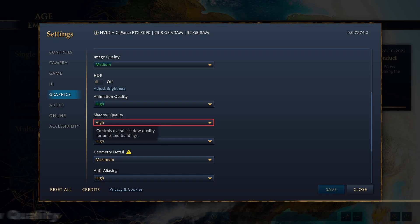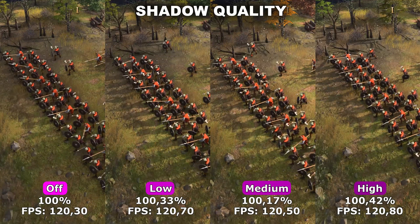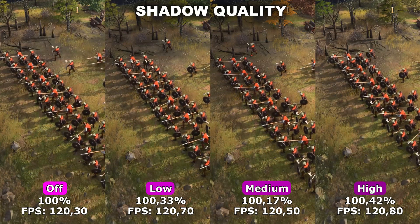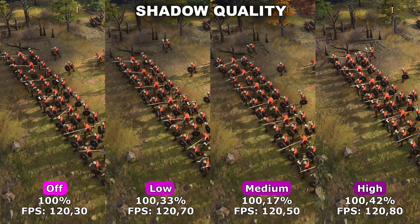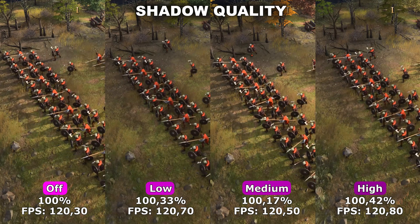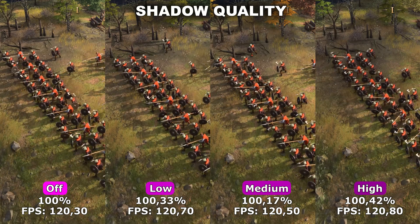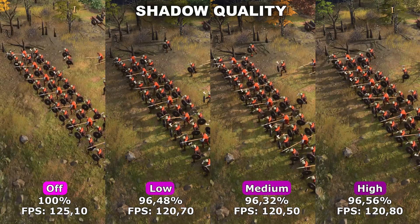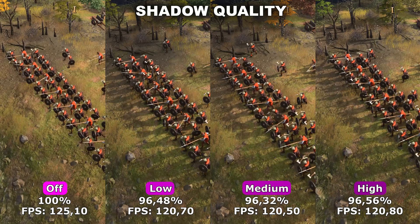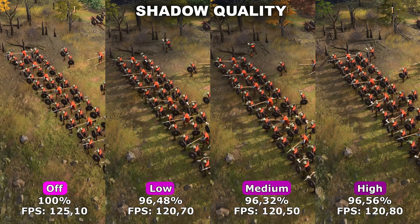Next up, we have Shadow Quality. Shadow Quality controls the quality of the different shadows inside the game. One thing you might have noticed is that there is no performance difference between having it turned off and all the way up to high. Another thing you might notice is that even though I set it to off, it doesn't actually turn the shadows off — they're still there. It's basically the same as having it on high, which is a bit weird, because previously when I tested Image Quality you could see that I clearly had my shadows turned off. So you can turn them off, you just need to do a little bit of a workaround. In my second example, you can see that I actually have my shadows turned off, and that does make a performance difference — around 4% between off and the low/medium/high options, which all seem more or less the same across the board.